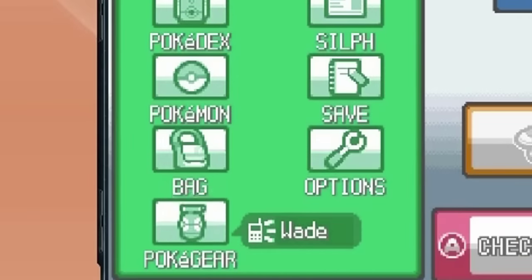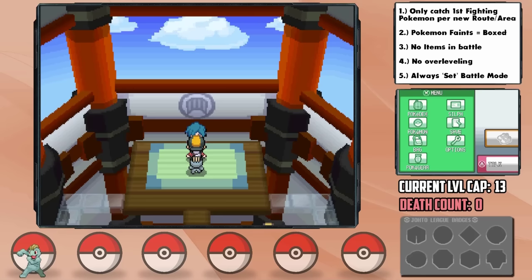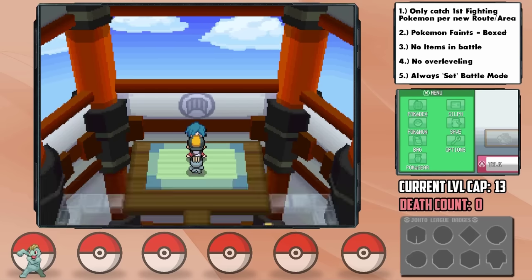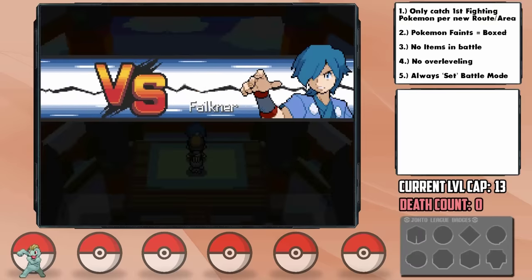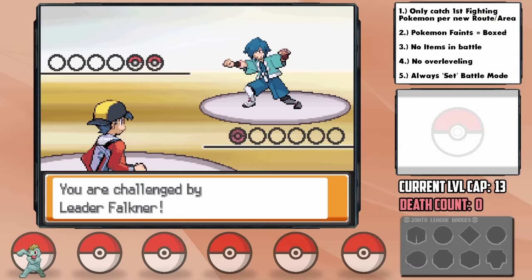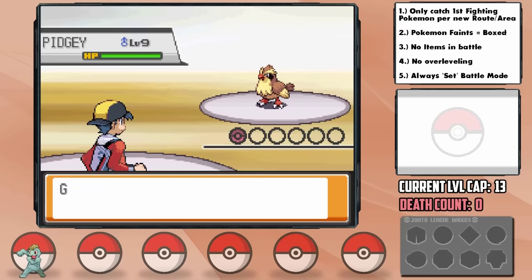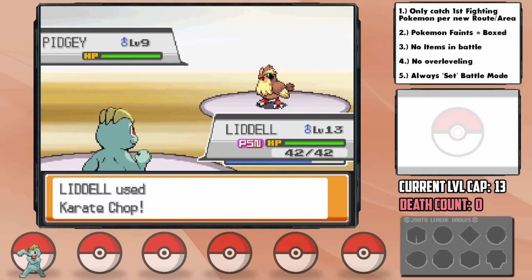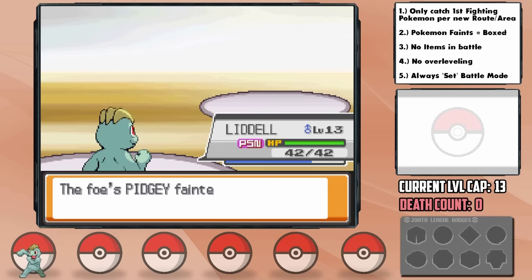Why all this crazy preparation? Well, the first gym is terrifying — a flying-type gym. With as much preparation as possible, making sure to Potion before battling to get rid of poison damage from walking, it's time for the first gym leader, Falkner. He leads with a level 9 Pidgey, which I'm hoping we outspeed thanks to our Speed EVs from Rattata — and we do, and with Guts we're able to one-hit KO it with Karate Chop.